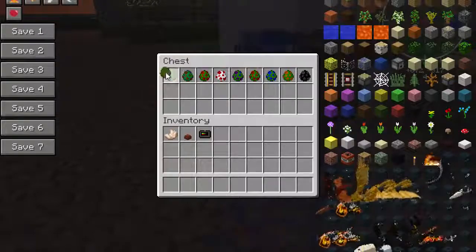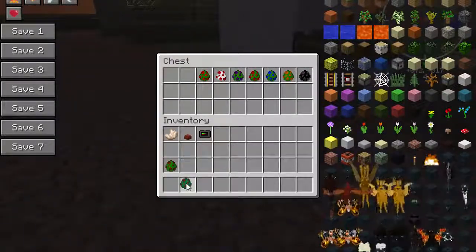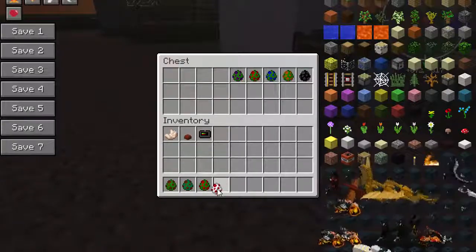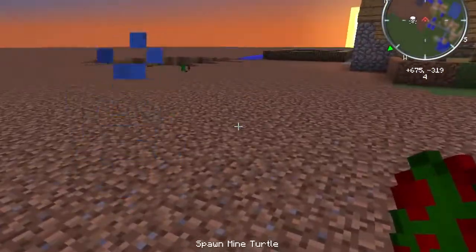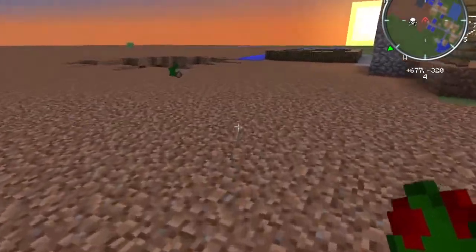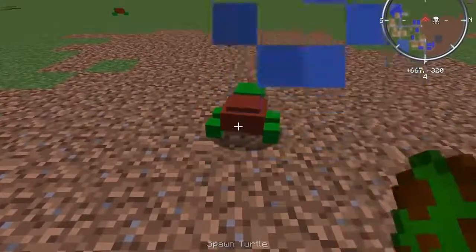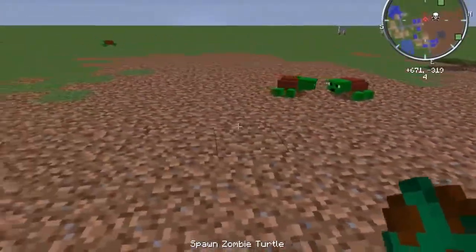There are nine different mobs in this mod. We're gonna start out with some of the more mundane ones, then go with the ones you probably came here to see. I had to turn it to peaceful to get rid of a bunch of stuff, but they were making too much noise, so we spawned some cute little turtles in.